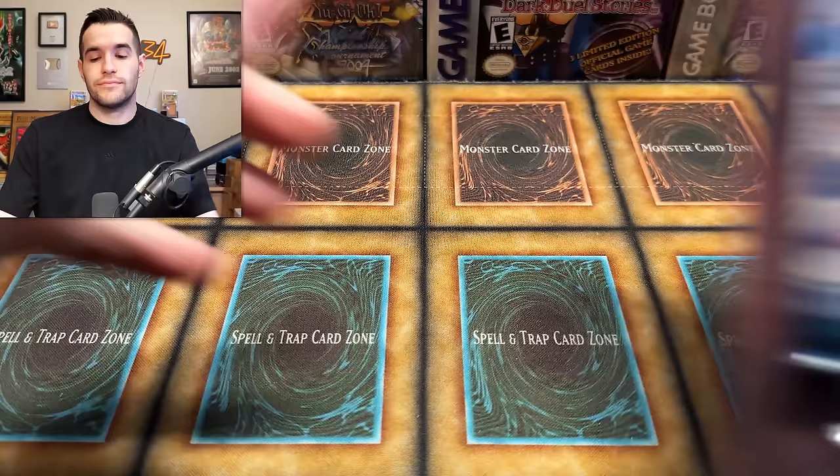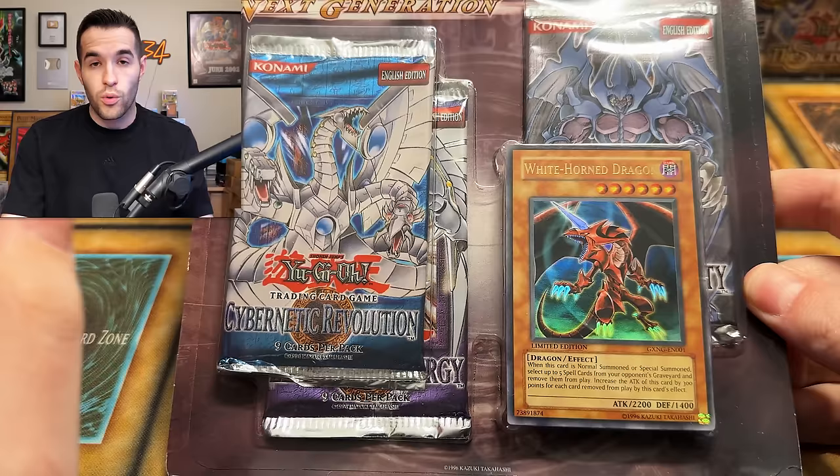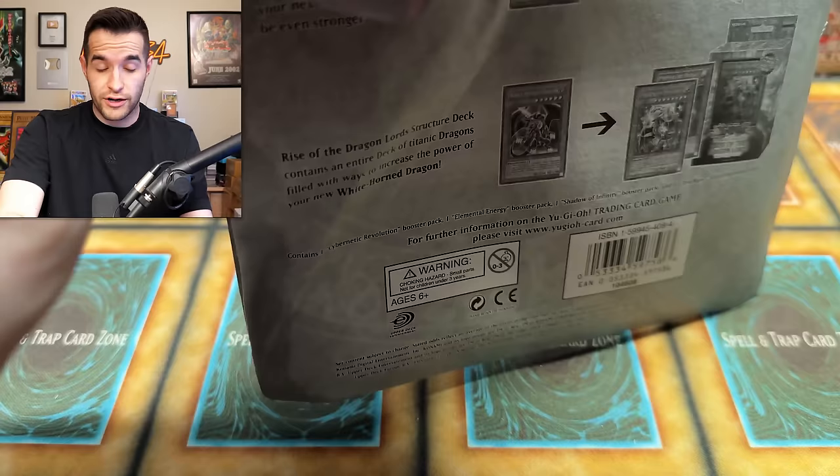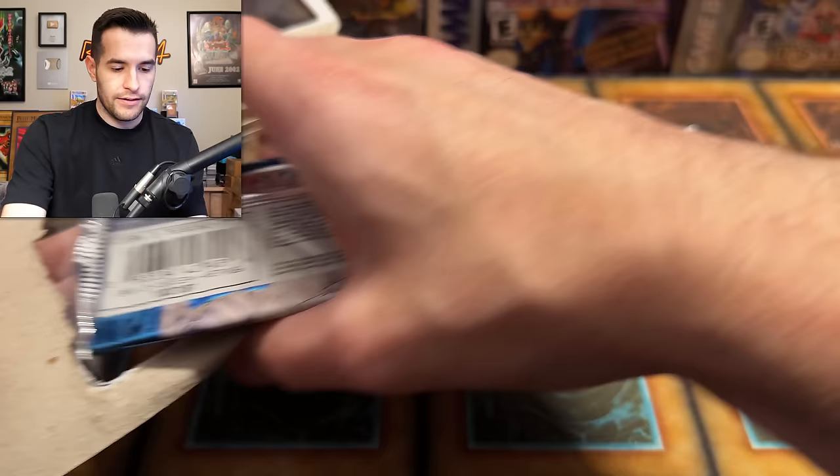Yu-Gi-Oh! GX Generation Next. We have three different sets here: Cybernetic Revolution, Elements of Energy, and Shadow of Infinity, plus the Whitehorn Dragon promo. There is hope a-brewing, everyone. You've got to believe — you can't just give up because you're 0 for 6. You just got to keep going for it. That one looks like it might actually not be in horrible condition — it does have a little dent in it right there.